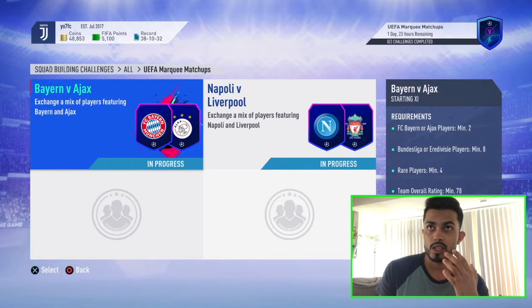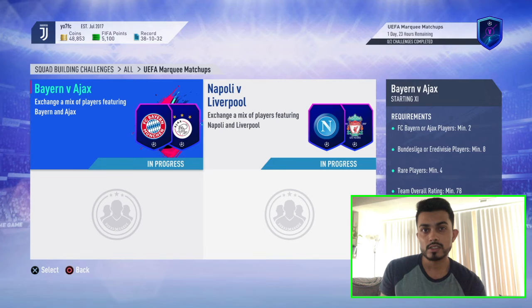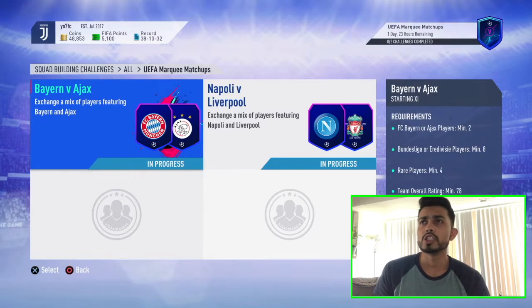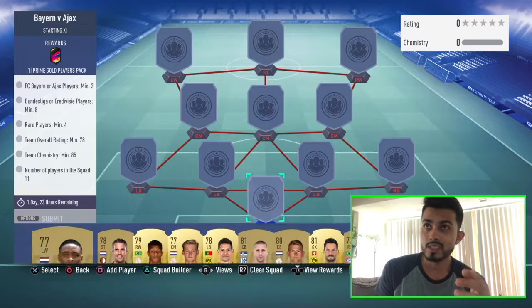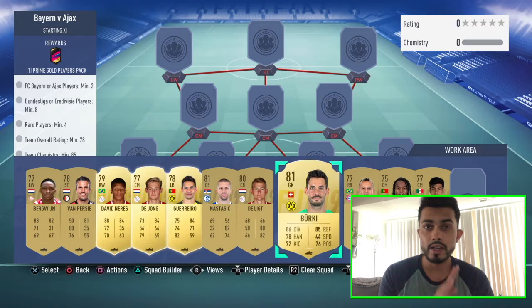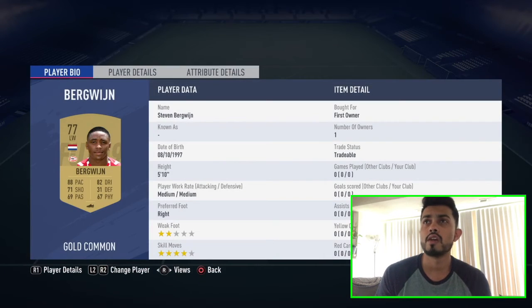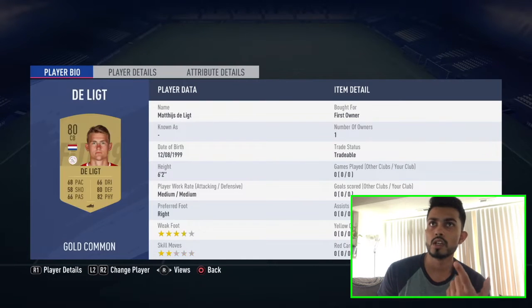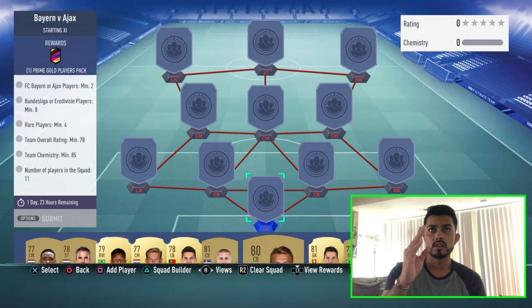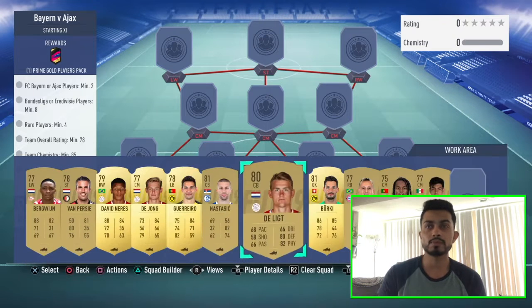I just went into it and did the SBCs, but I'm gonna redo them so you guys can see which players I used. It should be pretty easy because all those players down there are first-owned players — number of owners: one, one, one, one. I didn't spend a single coin buying any of them. For this one, we need Bayern Munich plus X players, minimum two.